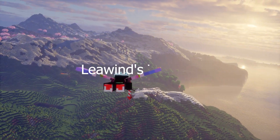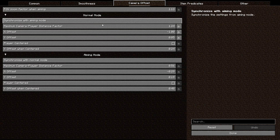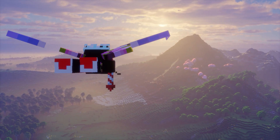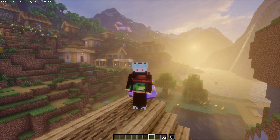The tenth mod is Lewyn's Third Person, but not the last mod in this list. With this mod you can customize your third person view. But when you fly around, just offset your character from the center — trust me, it feels so much better.